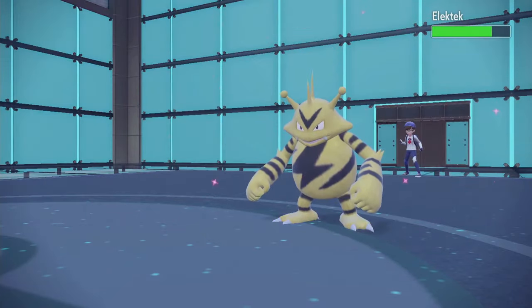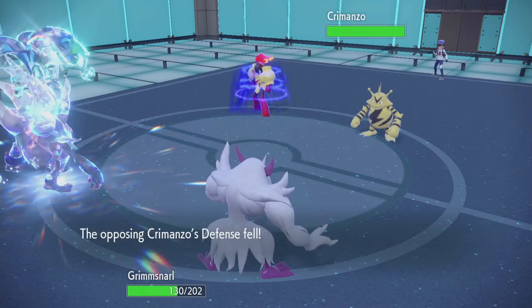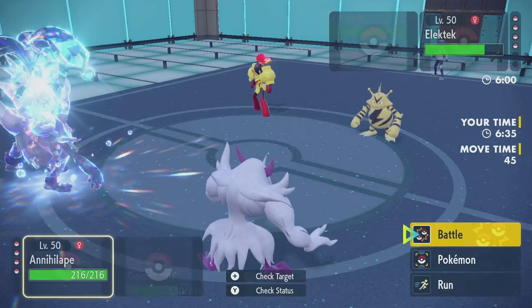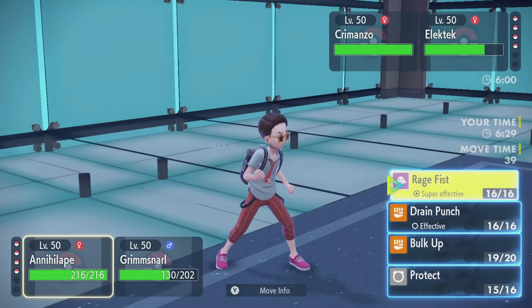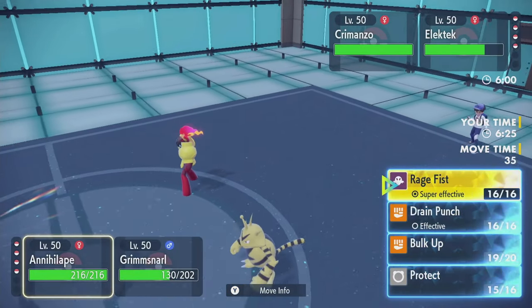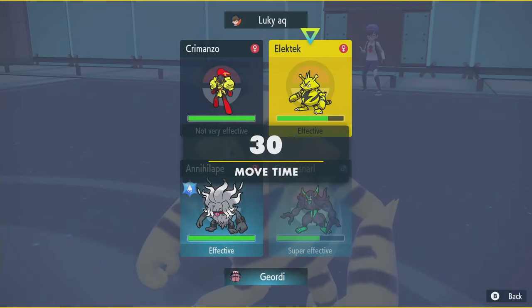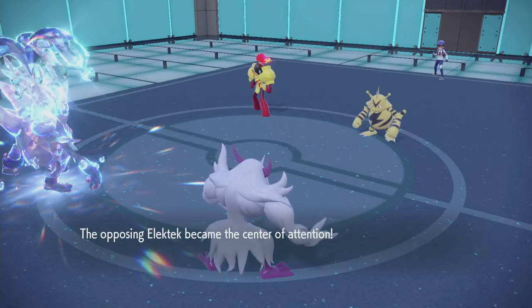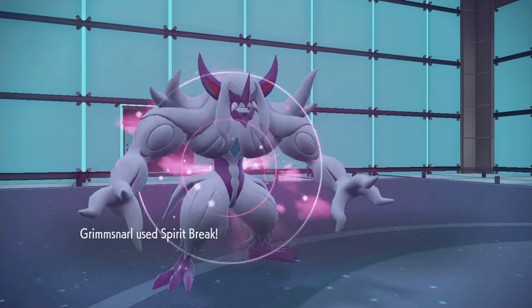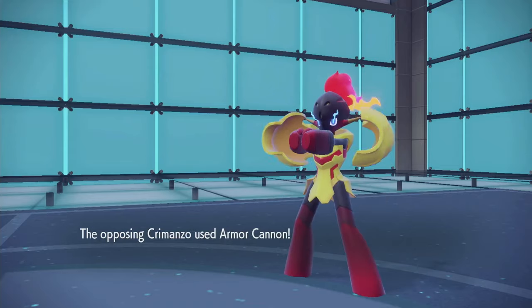Grimmsnarl is the slowest thing on the field. And just Armor Cannon — okay, so they called my Protect. It didn't do too much anyway. Let's go for Rage Fist. I kind of want to take out Armarouge — I want to Rage Fist the Armarouge, and just Spirit Break Electabuzz again. Yeah, if they just Follow Me, that's fine. Both of them going at Electabuzz. Get another special attack drop there, just in case it was going to attack. It doesn't seem like it's going to.